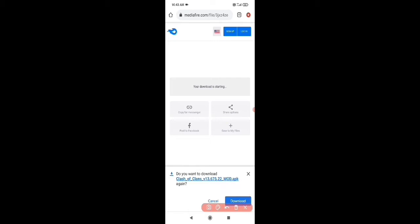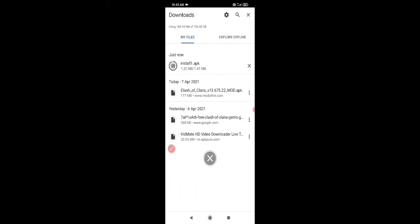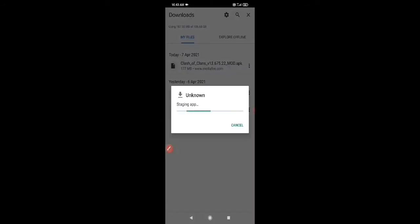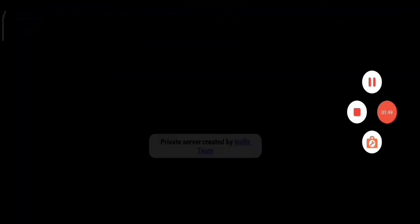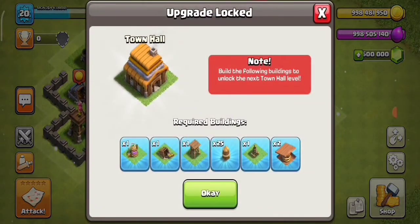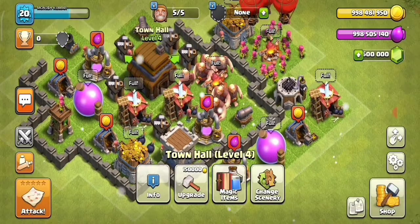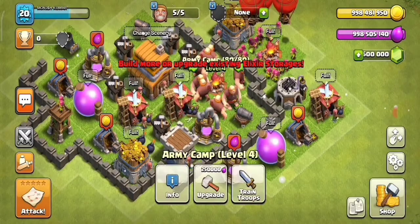I will download and install it by pressing the mouse button. Nulls Clash is created by Nulls Clash Private Server. This is 4-5 Clash of Clans Play Store. This ID is confirmed. Now I have a request for my ID and for my clan. I have a mod of Clash of Clans. This is the first ID.